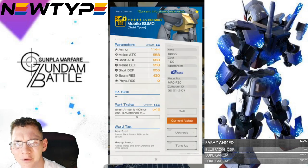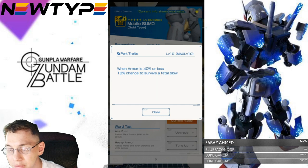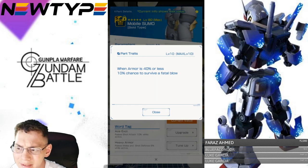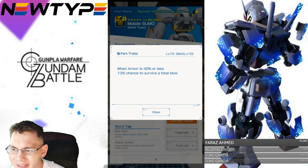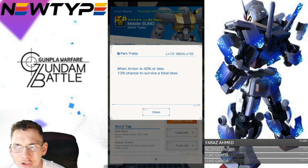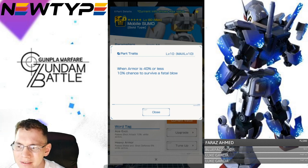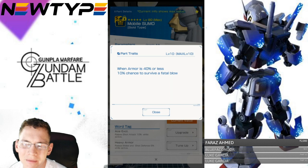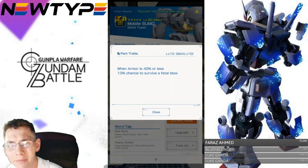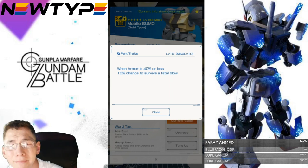You're only increasing your melee with that buff, so kind of unfortunate. Looking at the body overall, the stats don't really stand out — they're fairly balanced. The parts trait is: when armor is 40% or less, 10% chance to survive a fatal blow. This is a pretty okay ability. I see a lot of mobile suits getting this more recently with banners, but it's so situational. You should aim to overpower your enemy. Maybe if you are a defender — which this mobile suit really is — it could be beneficial since with raids coming you'll be taking the most damage.